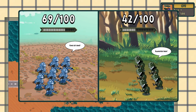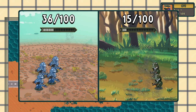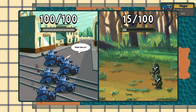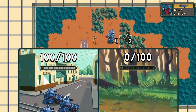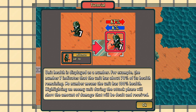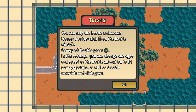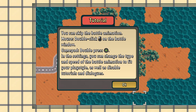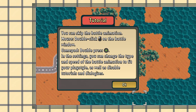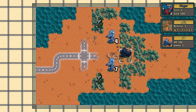It feels like they attacked better than we did in the first turn. Unit health is displayed as a number — for example, the number seven indicates the unit has about 70% of its health remaining. No number means 100% health. You can skip the battle animation by double clicking on the battle window, or in settings change the animation type and speed.